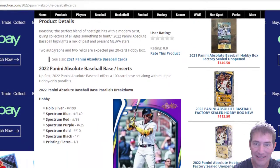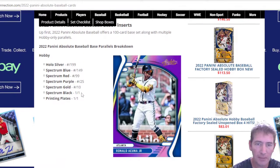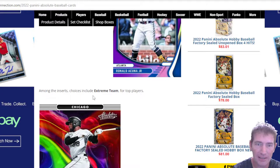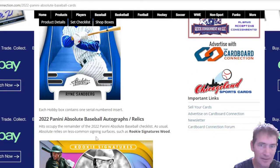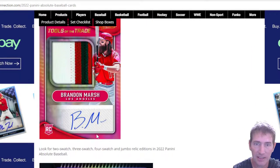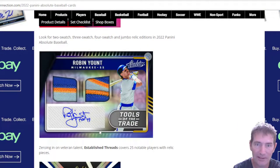Look at some of the cards right here — these are nice. It's a 100-card base set and I think there's an additional 62 rookies, so it's 162 cards total. You've got your holo silver spectrum, blue spectrum, red spectrum, purple — they really upped their game a little bit. I like these this year, really nice. Stream team, can't wait to get a look at these. Big difference from last year. Look at that — Tools of the Trade, Brandon Marsh. And Robin Young — oh my goodness, look at the color explosion on that thing!